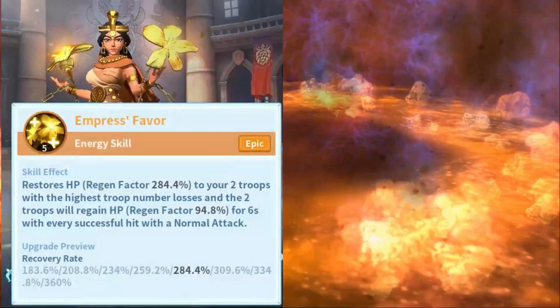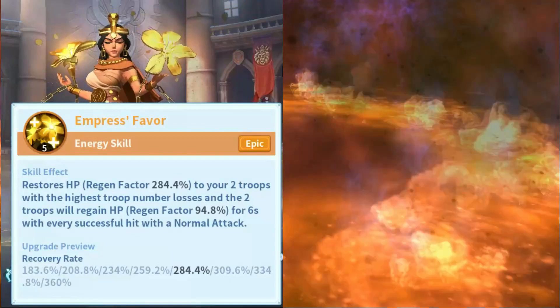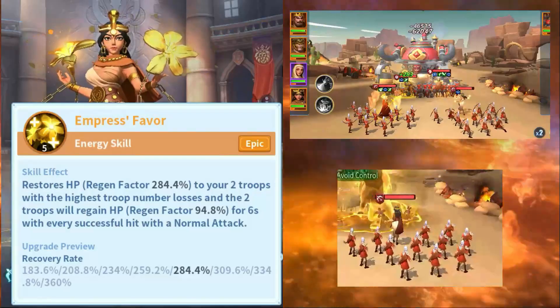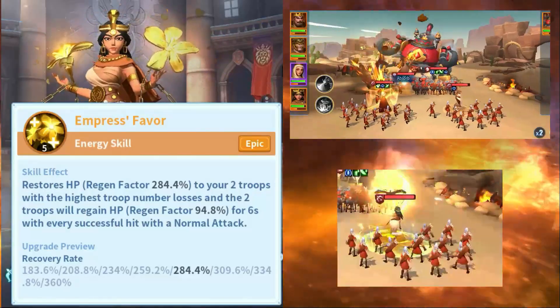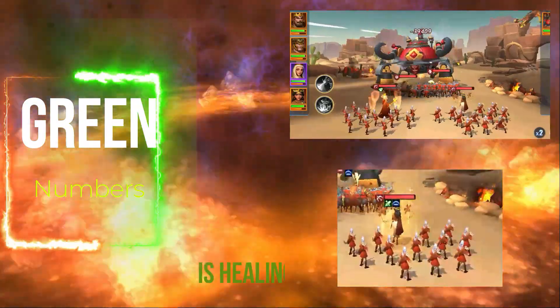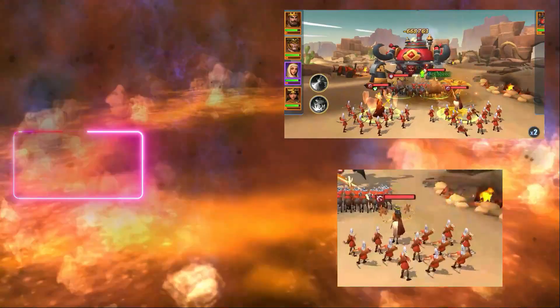Support skills. Heroes can cast spells to recover the health of their heroes and troops, or remove debuffs. Examples include health regain, which is continuous health recovery, or direct healing, which is an instant heal.